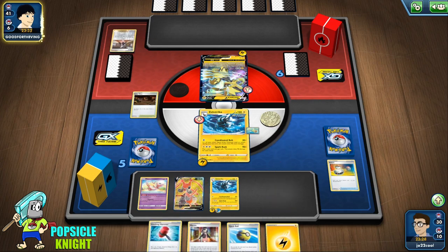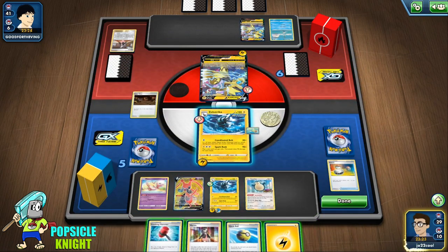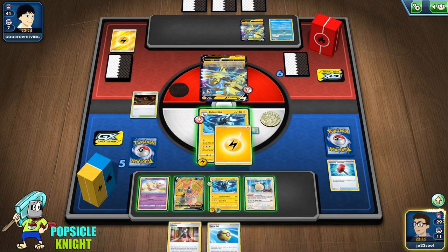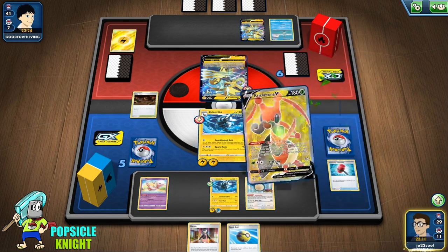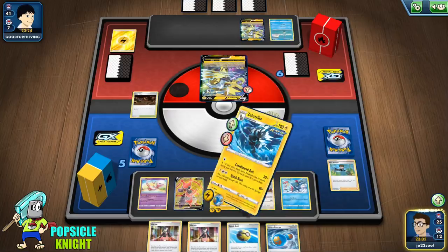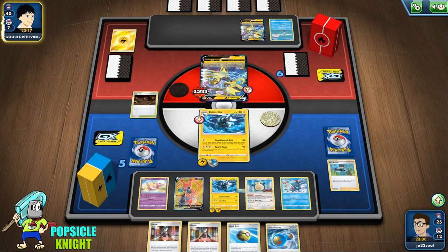The attack of Zeraora V to the active only hits for 100 damage, so we don't have to worry about any of our Pokemon getting knocked out. We attach another Energy, use Cricketune, then Bird Keeper to switch out and set up a Weavile. Coordinated Bolt for 120. Post-rotation when Mew is no longer usable, Zeraora V is not really a threat to single-prizer builds because it only hits for 100 to the active. I haven't had a hard time competing against this type of build and I think we have a chance to win.